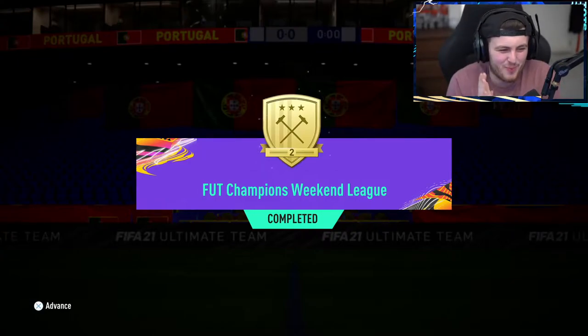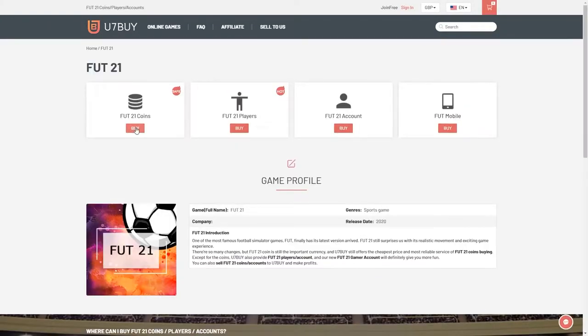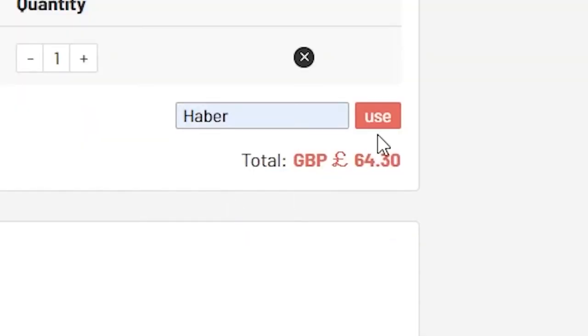How's it going lads? Welcome back to a brand new video. Today what I've got for you is Premier League Team of the Season rewards. For cheap, fast and reliable FIFA coins, check out u7buy.com — there is a link in the description. Use the code HABER to get yourself a discount on all of your orders.